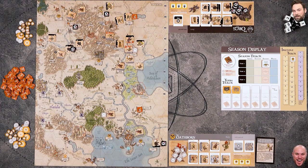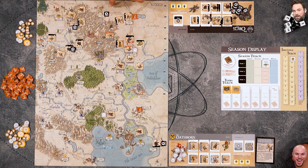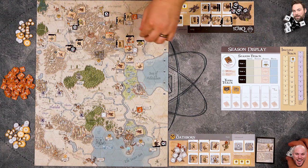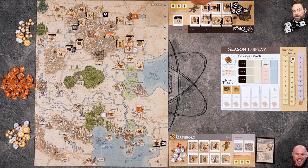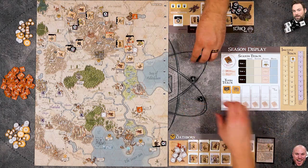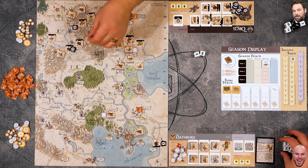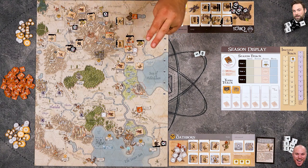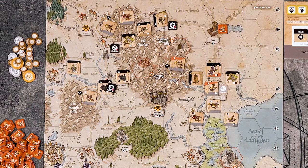Mike tries moving along the road but can't reach anything useful and has no more money to build out. He's done all he can and has to hope it's enough. Nick points out some of Mike's stuff is open. Mike thinks his mistake was leaving one settlement unprotected, so Nick should just be able to take it. Nick gets 10 gold income and thinks he'll be able to do it.